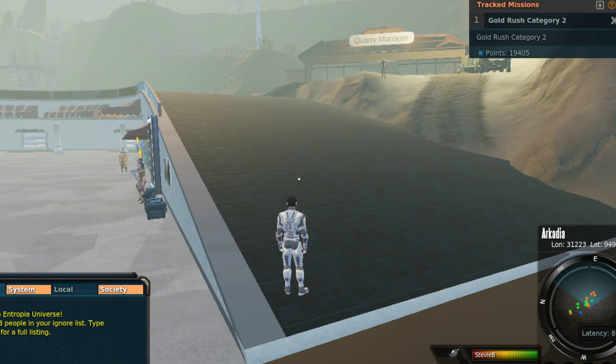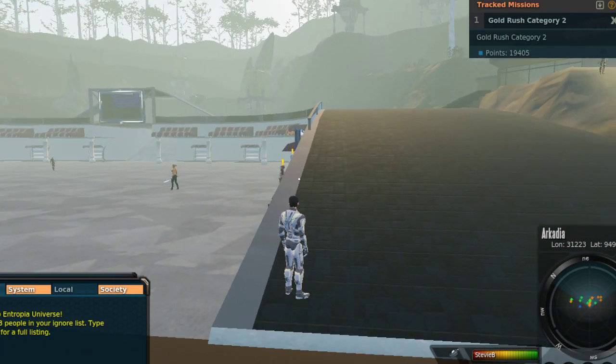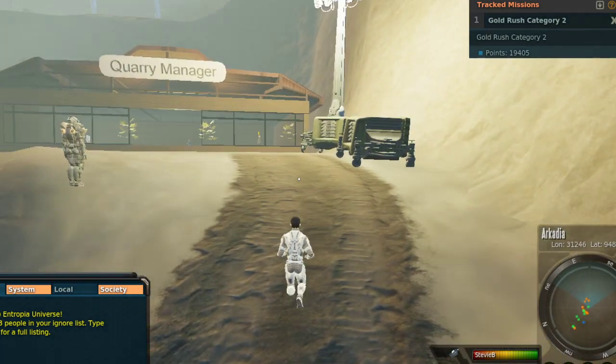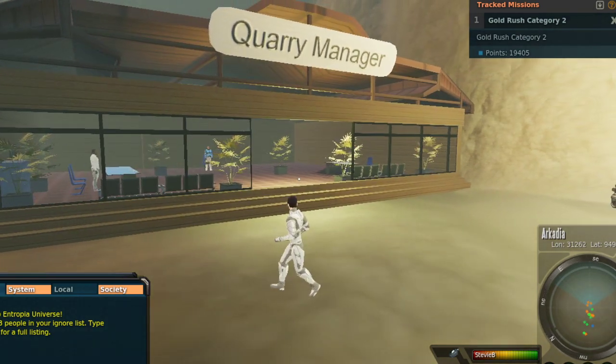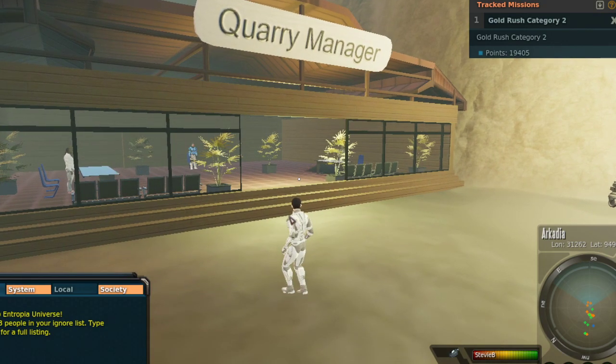Starting off with the base set, you've got stab 11, cut 9, impact 15, burn 12, cold 8, acid 14, close 35, and firearms 12. The three base attacks — stab, cut, impact — are 11, 9, and 15, even on the base set, which is probably about double your adjusted pixie stats. The reason a lot of people don't do it is you do lose the markup on the stuff you have to turn in. But should you get your use out of it from a protection standpoint — even if you don't modify it — at the end of the day, you can always TT it before you close your account to get that 400 ped back.